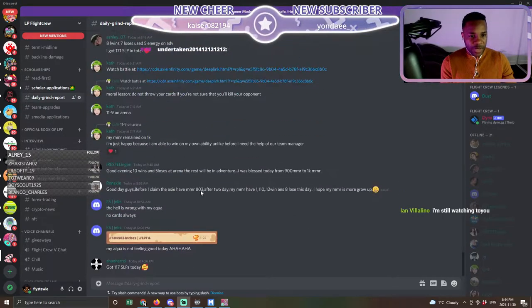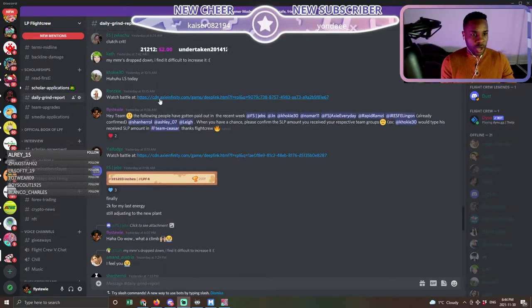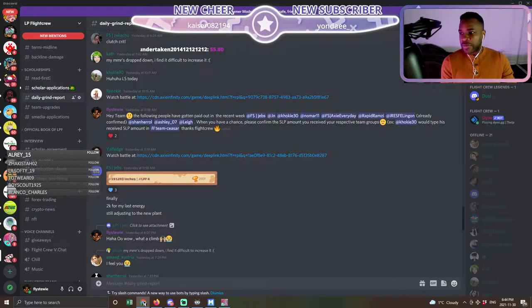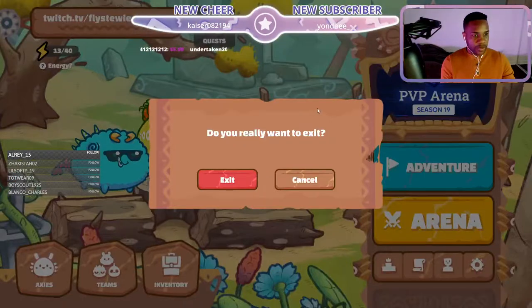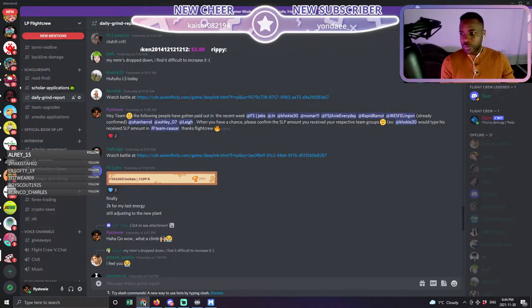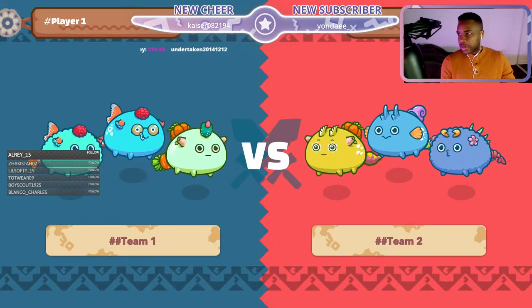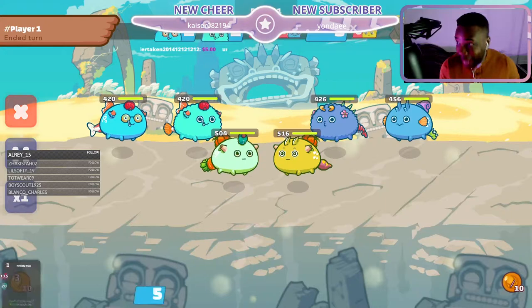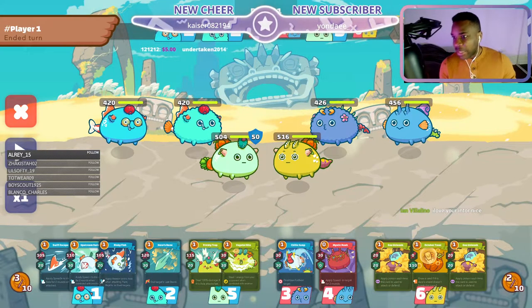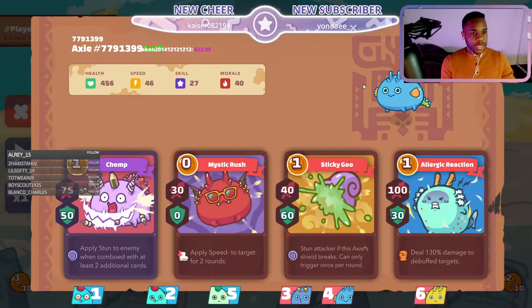We're gonna watch a couple of my scholars' videos and see how they're doing. Let's watch Roxy first — Roxy is a new scholar and I really want to watch the new scholars' videos especially to help them out. We're live on stream rocking out with Ian, Christine, Record T.O., Ezekiel, and Emerson — thank you guys for rocking with us. We're gonna go over my scholar's team.